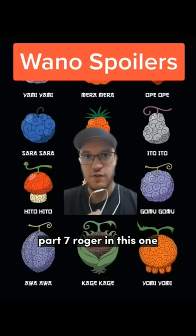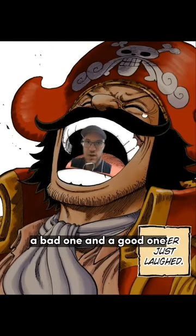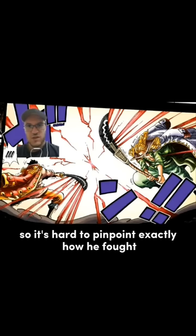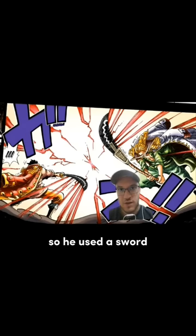Giving Bad Devil Fruits to Different Characters, Part 7: Roger. In this one, I'm going to give him two devil fruits — a bad one and a good one. Let's start with bad. We don't see many panels of Roger fighting, so it's hard to pinpoint exactly how he fought. We do know he was a traditional pirate, so he used a sword and the old click-clack.